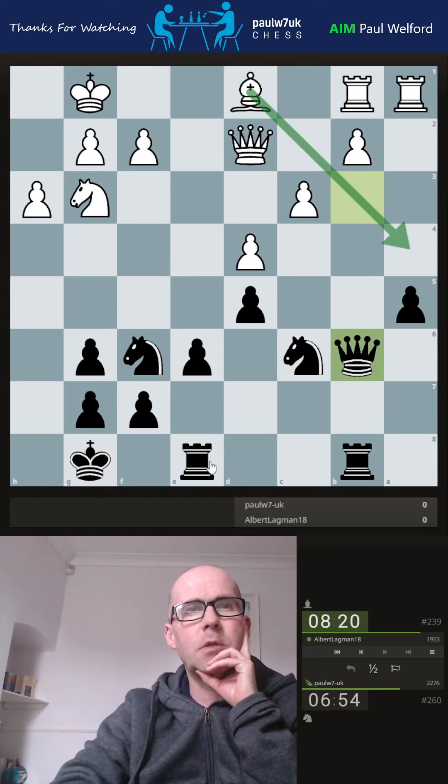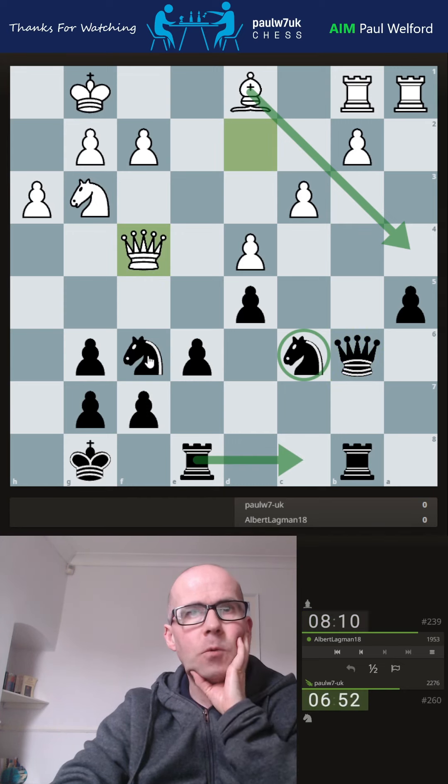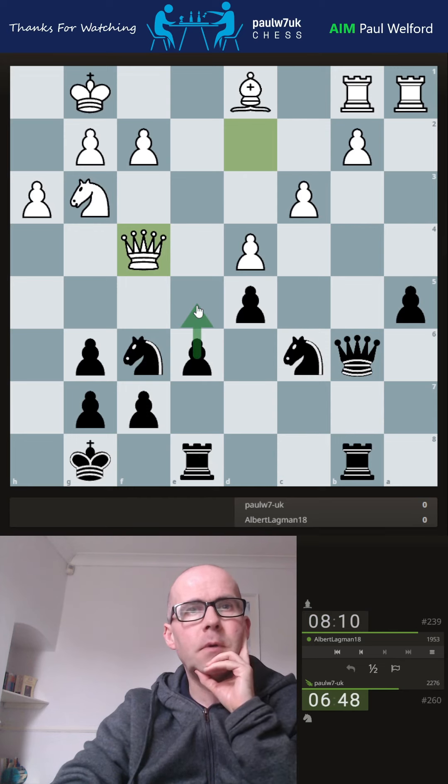Where do I want to go? I think I go here. I've maybe allowed a bit of a problem, haven't I, because he can take my knight and then undermine the defense of the pawn. I'll have to bring the rook across — might have been a slight mistake there. Queen across — does that invite me to go forward? This is still a potential problem, but here, here, knight across.